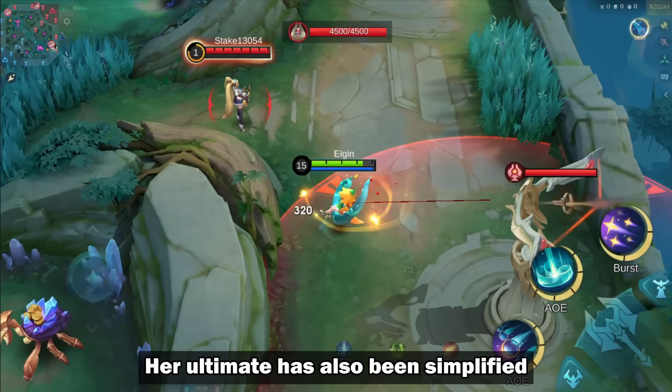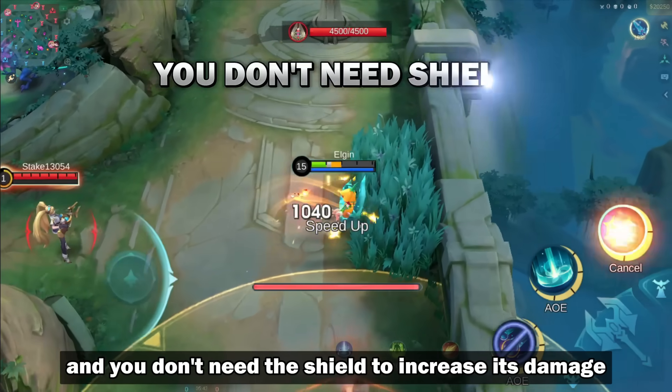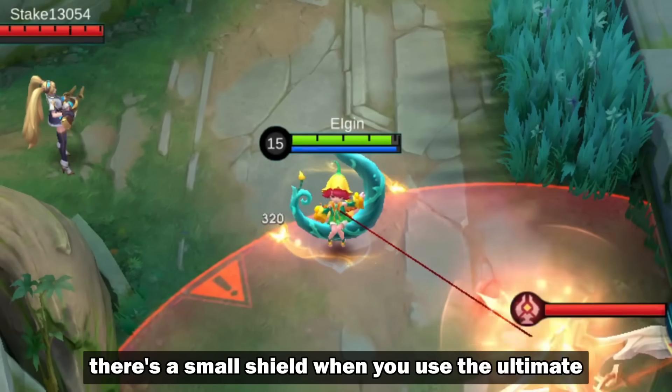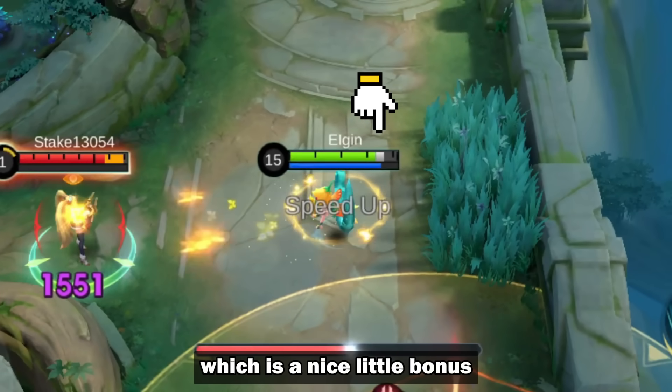Her Ultimate has also been simplified. There's only one version now and you don't need the shield to increase its damage. You might have noticed there's a small shield when you use the Ultimate, which is a nice little bonus.